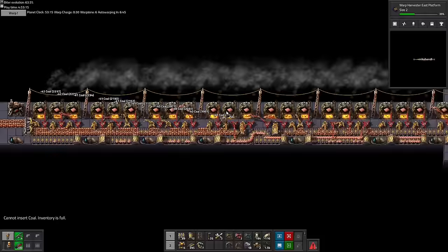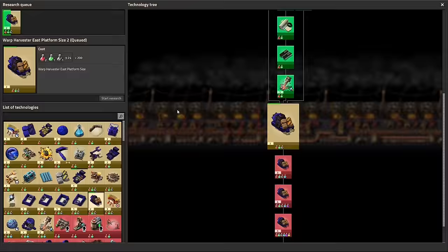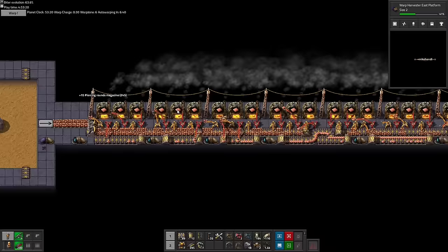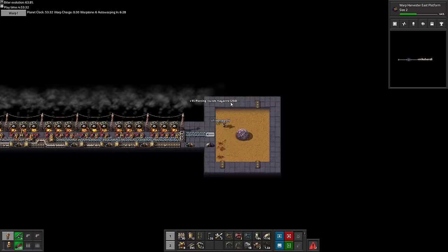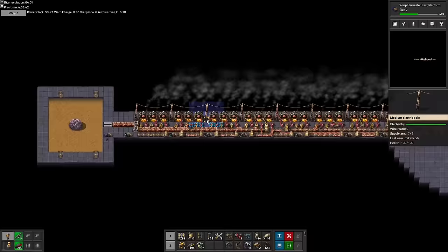We start preparing prematurely for the mining platform expansion, starting by deconstructing the Harvester floor's gun turrets before we actually integrate guns on the platforms. Let's hope our luck keeps up then. Oh right, we can also take away those 4 belts then. Yeah, a real efficient work pattern again.